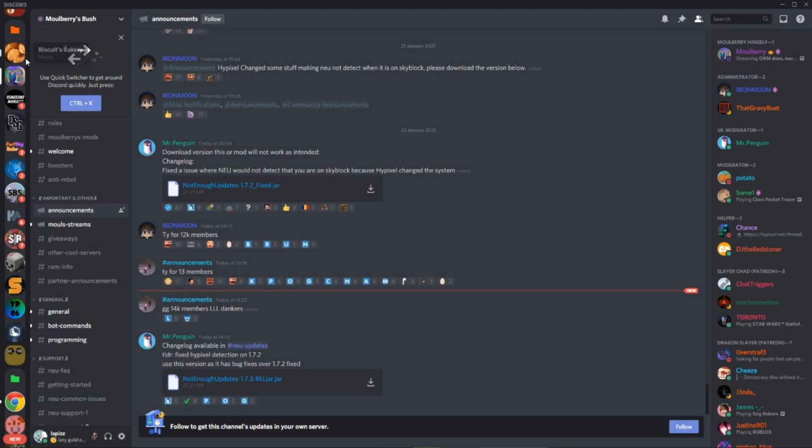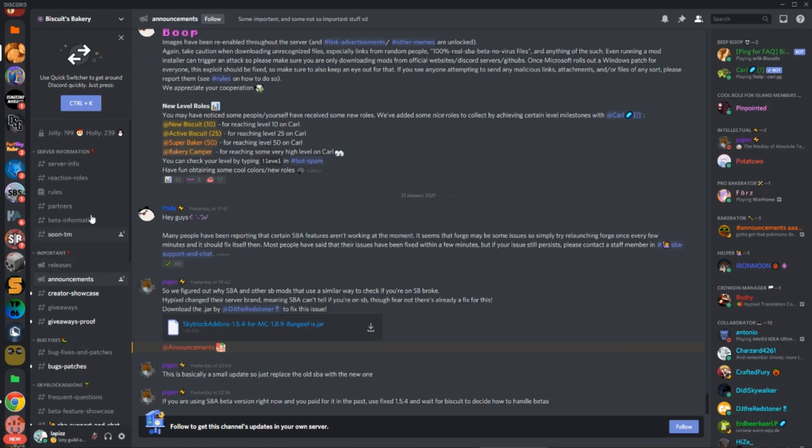Next, what you want to do is head to Biscuit's Discord server, which I'll also leave linked in the description. Head to Announcements, and you'll see Skyblock Add-ons 1.5.4, and then it should say Bungie Fix at the end if you want to download that.